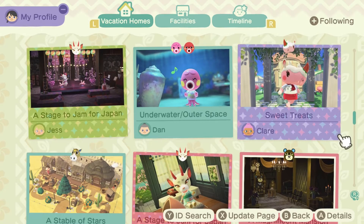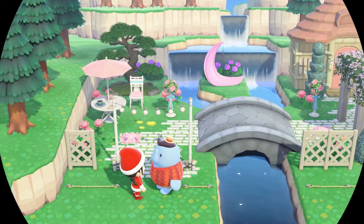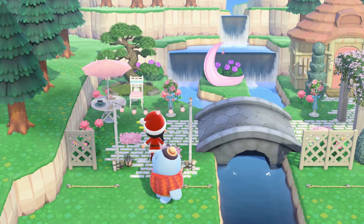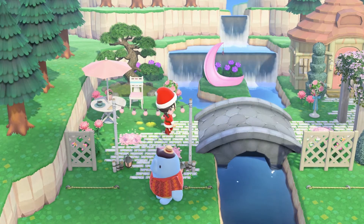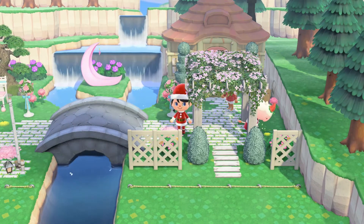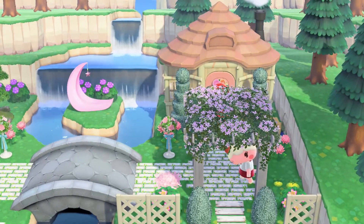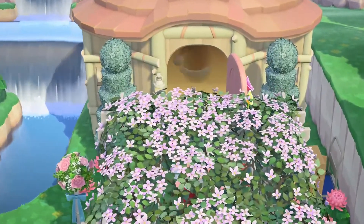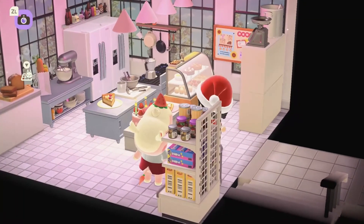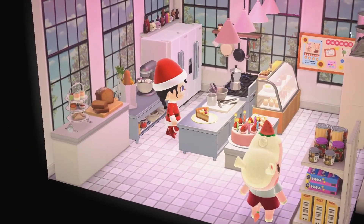We're going to go to Sweet Treats with Meringue. I forgot to show the creator code — I'll do that when we get back. This is pretty, I love all the pinks. I love spring — or is this summer? Was this a summer one? There's Meringue, she's so cute. Let's go inside. Oh, look at all of this — it's making me hungry for pies and cakes.